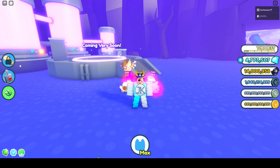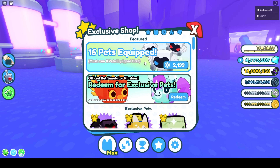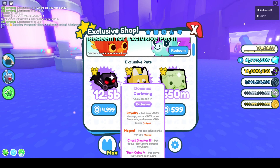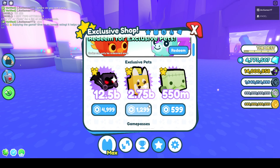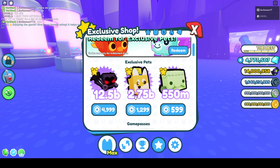In the exclusive shop changes, the 15 pets slot has been rebranded to show what actually happens when you buy it, since some players were confused. Now it shows 16 pets equipped. It says you must own 8 pets cooked first. In the shop we have Blob and Steam for 600 Robux with a 550 million charm and glittering — not really that good.